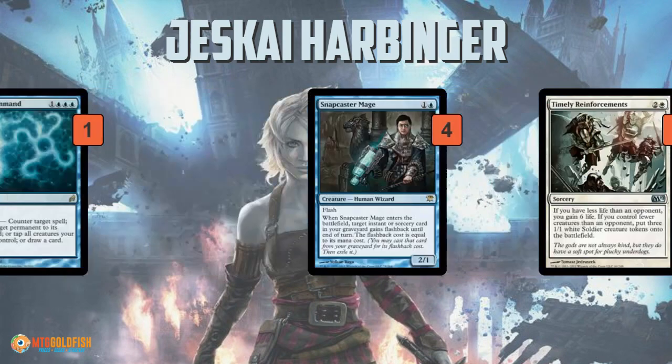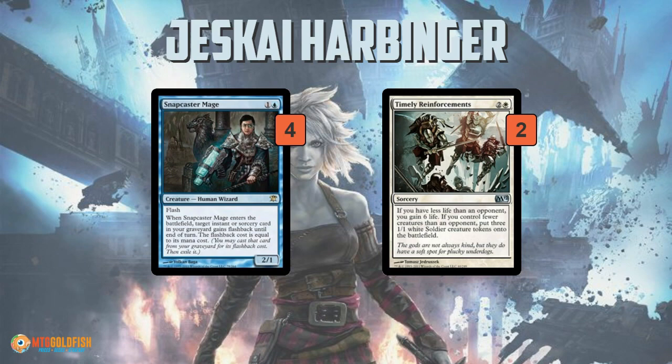After all this removal and stalling out, you're going to Emrakul your opponent for the win. Snapcaster Mage has some sweet synergy with Nahiri, since the cards you discard to Nahiri are most likely going to be instants and sorceries — all the Lightning Bolt-type cards and counterspells — and then you can flash them back with Snapcaster Mage, so they're not really gone forever because you've got those four Snapcasters.